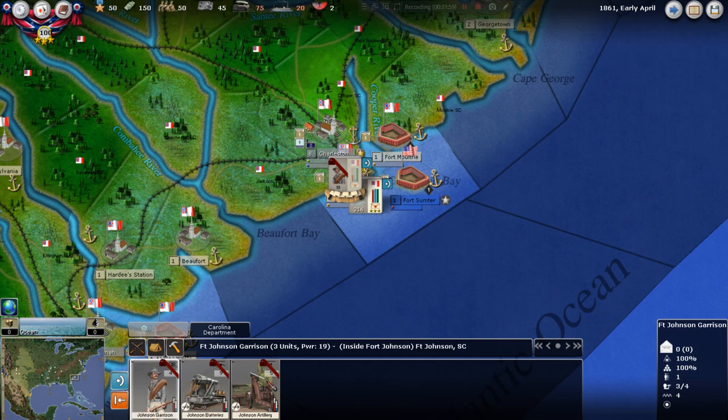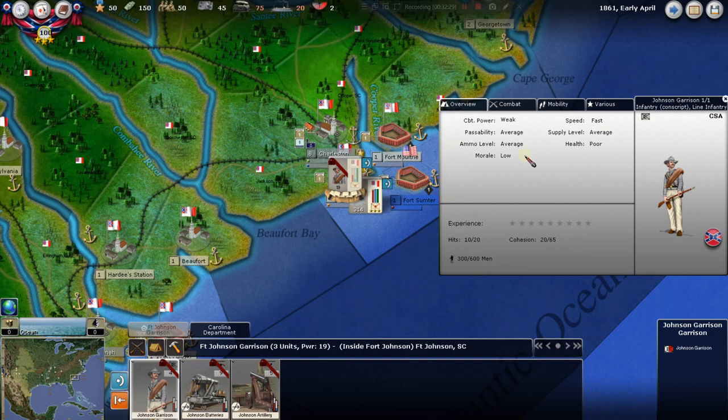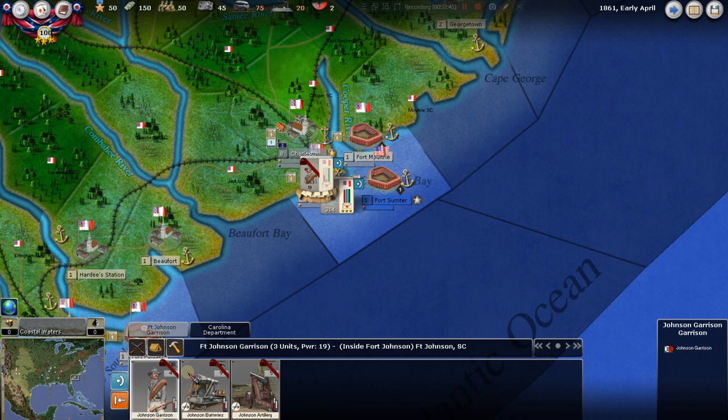Within each unit, you have what the game calls elements. You can see a little divot — that's an element in the game. Click on the Johnson garrison and you can see the one element over here; this whole thing is made of only one element. We can click on that and get all the stats: they're conscript line infantry, and so on. Once you get playing, you're really going to be looking at the combat power number — it's the abstraction of everything it's got. It's got a combat power of four.